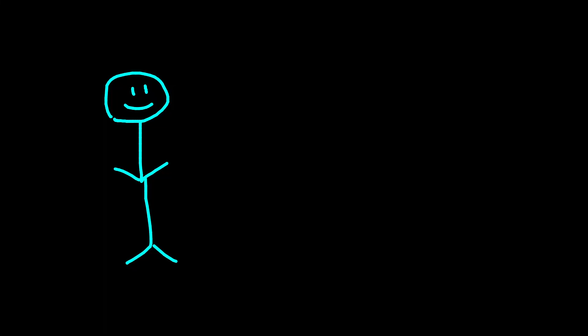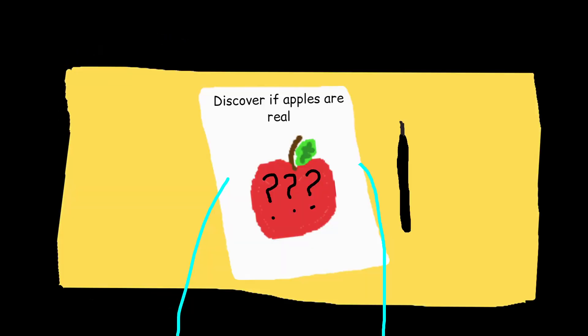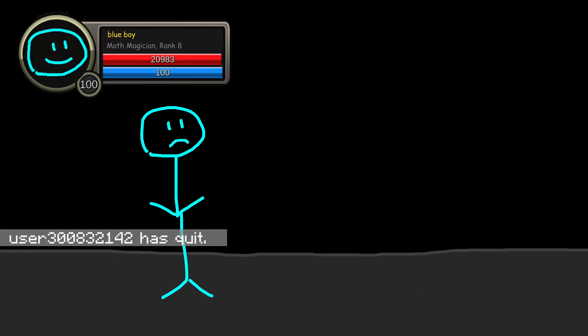By now you should be well into mid-game and around level 18 to 20. You start to deal with linear algebra and differential equations, and you're not even sure if you're still dealing with apples — it's more like the theoretical existence of them. Most people have quit the game by this point, and only the most dedicated players continue on, me being one of them.